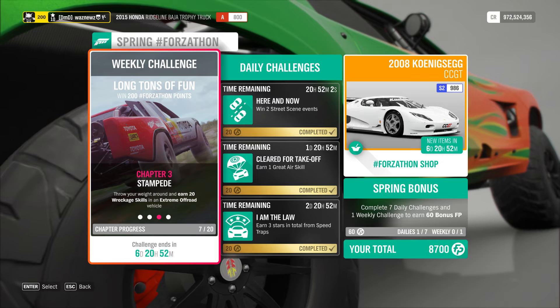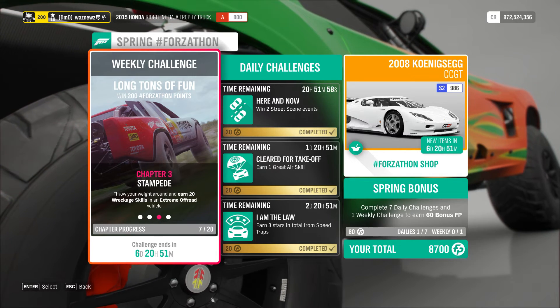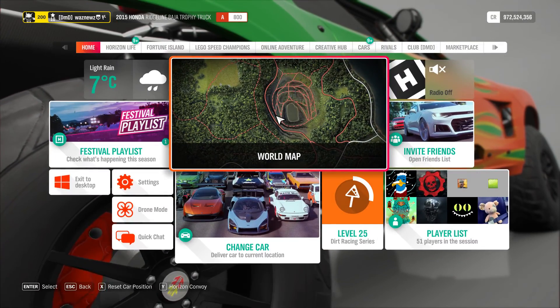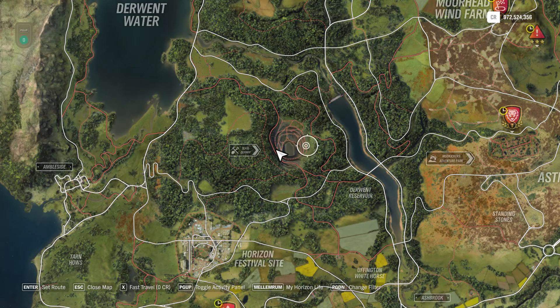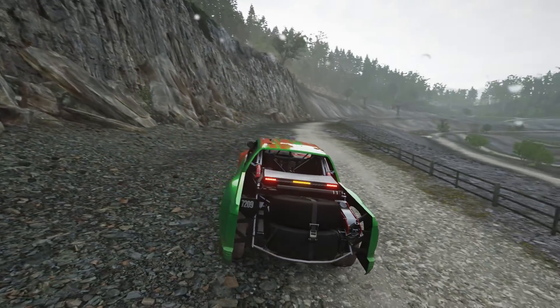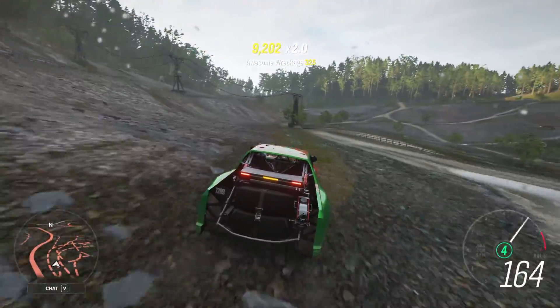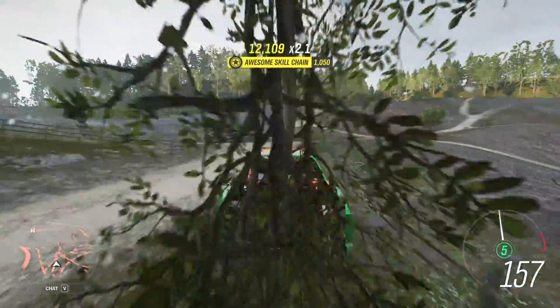Chapter 3 - Stampede: throw your weight around and earn 20 wreckage skills in an extreme off-road vehicle. What I've done is come here at the quarry, and basically you just have to drive around and break stuff - fences, trees, whatever you can find. Just break everything.